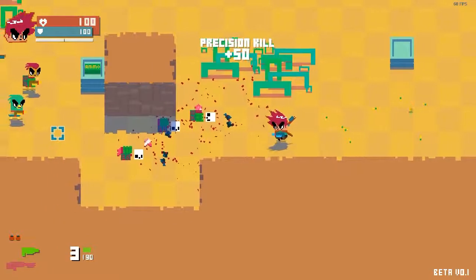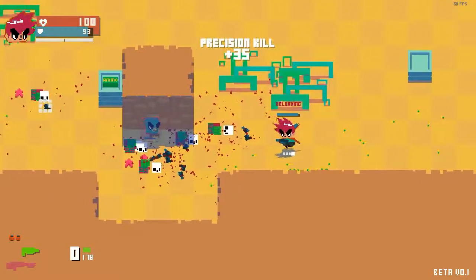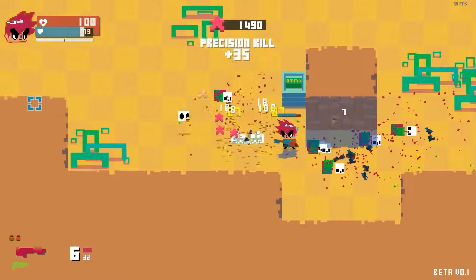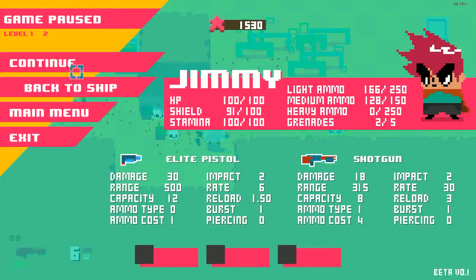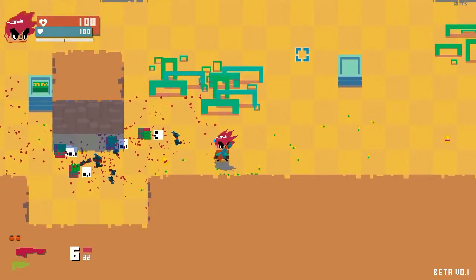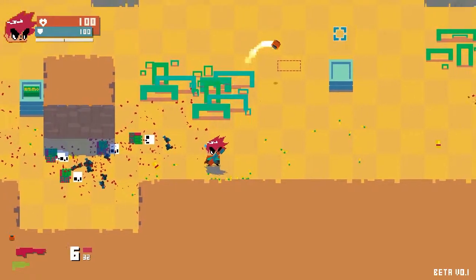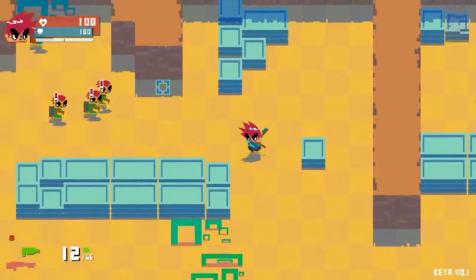I wish I knew what the grenade throw button was. Maybe I can pull it up. There's just no options or anything here in beta version 0.1. Please don't tell me it's Q? No, that's switching weapons. F? It is F! Oh, that feels pretty good. That's pretty good for a pistol.